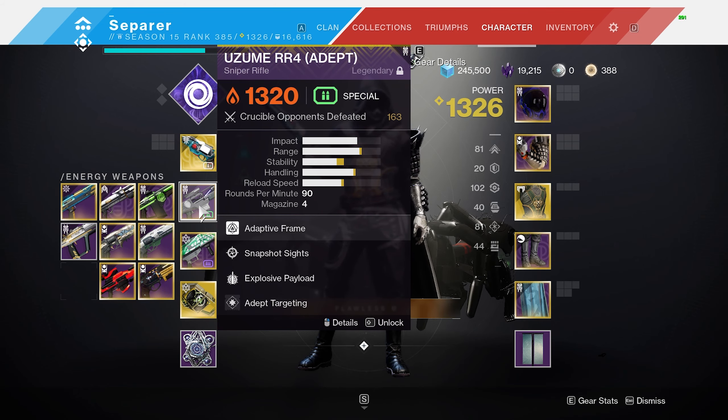Remember, if you do get the Adept roll, even MNK Adept targeting is going to help you — it is a super nice thing to go for, but it is dropping this week. So if you guys want your own Uzume, it's literally statistically the best sniper. The only sniper with a more consistent hitbox is the Occluded Finality, and that gun has a telescope on it — it is a 58 zoom. You do not want to be using that. It is fun and incredible to use, but it is not going to be nearly as competitive as something like the Uzume.